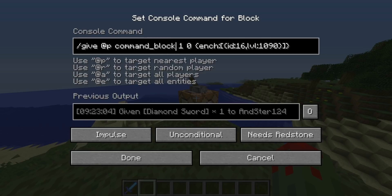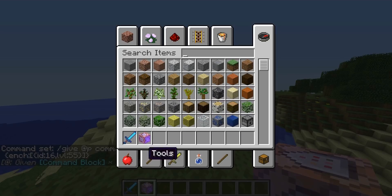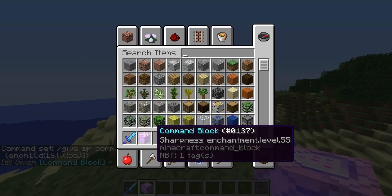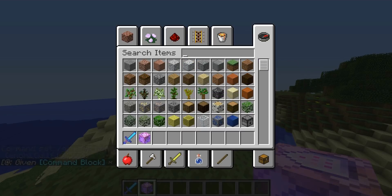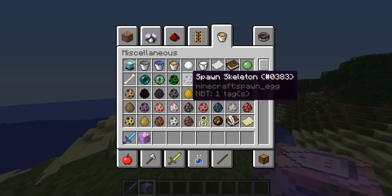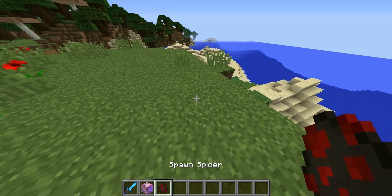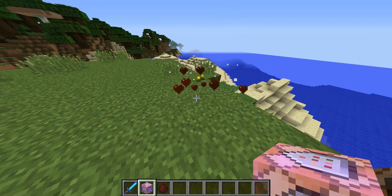You don't change anything else except the level if you want to. Let's change the level to 55. Click done, flick the lever, and you get a command block that has sharpness 55. It actually does work - I'll spawn in a spider. Normally a command block can't one-hit a spider, but now it can because it has sharpness 55.